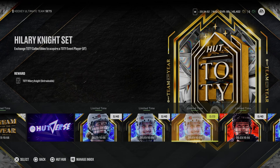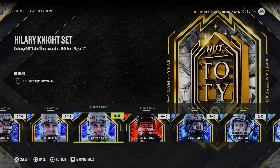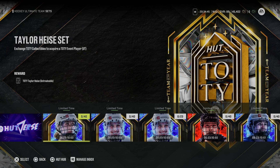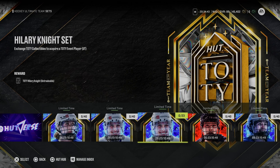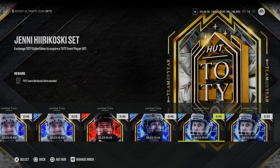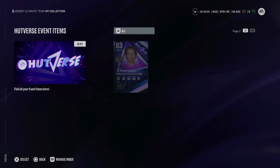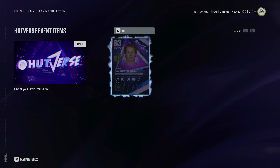For anyone wondering about Team of the Year collectibles you earn but don't spend on a female TOTY item — don't worry, sets will come out afterwards where you can trade them in for packs. I'm not sure exactly what those packs will be, but they usually include things like an Ultimate Pack. It's all based on the value in the background economy.